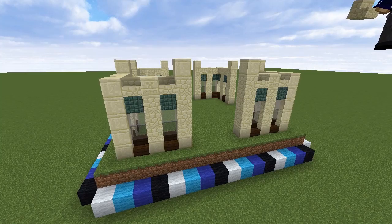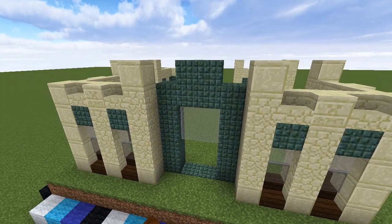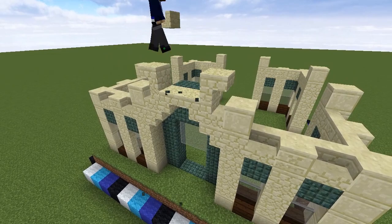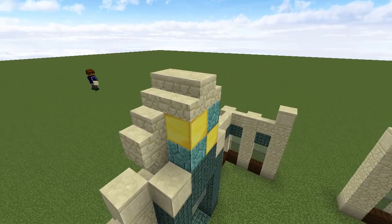For the main entrance we'll have an archway made of dark prismarine leaving a four-block-high doorway and adding a doorstep made of the same material. We'll fill in the top half with light grey glass panes, then add sandstone stairs to frame out the archway. Right on top of that we'll also frame out a 2x2 bordered by more stairs, then build the top stairs back one more block.